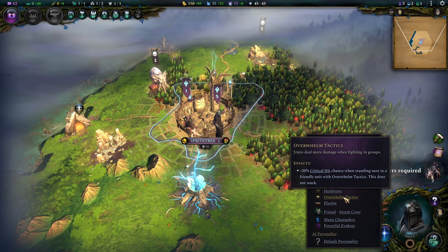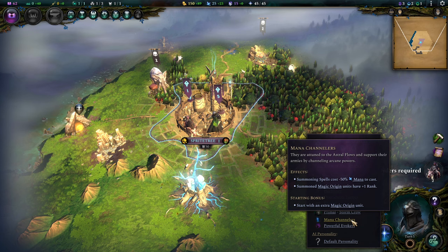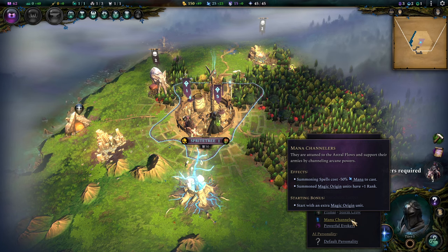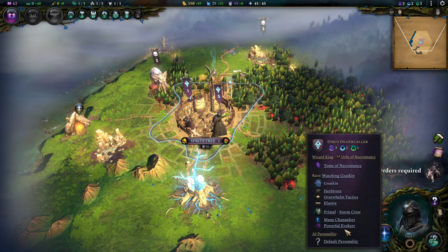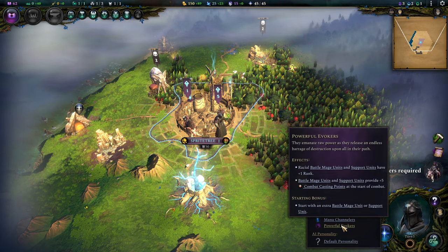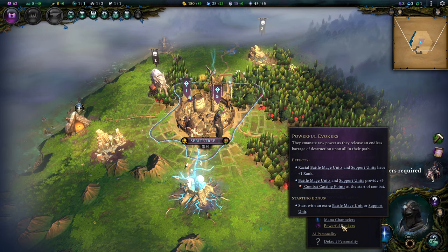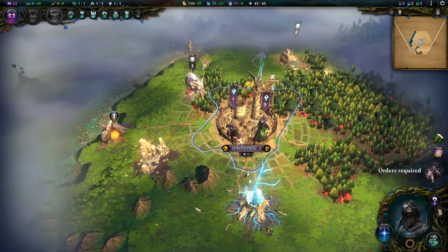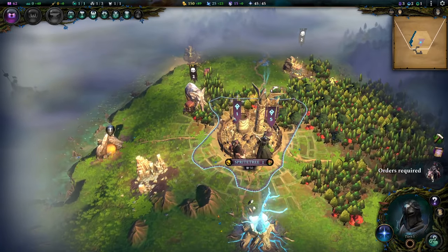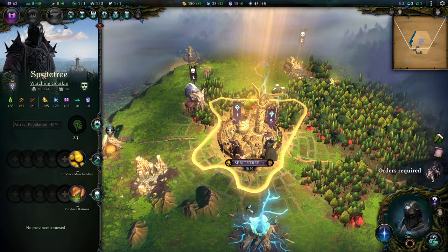I really find that a pretty useful thing. We are starting as Mana Channelers because I really like having less costs on summoning spells with Disfection, and Powerful Evokers because this gives us a free supporter to start with and we gain extra combat casting points, which is amazing. This is recorded on hard difficulty because I didn't have the stomach for Brutal — it just turns everything into a slogfest.